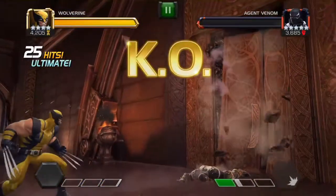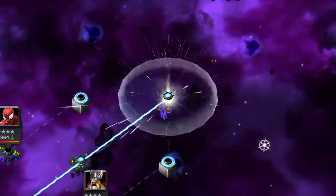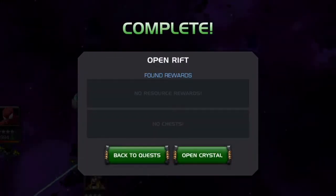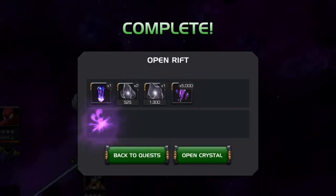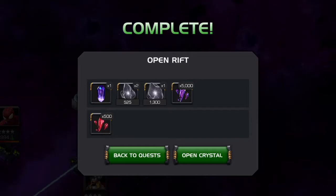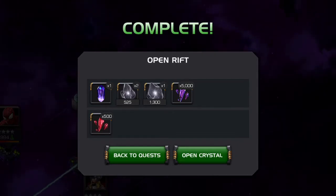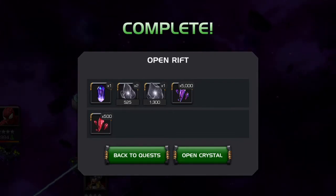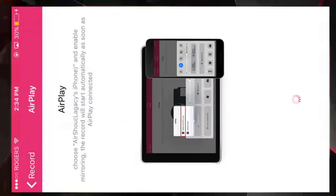Alrighty, let's see what we get. Come on — bunch of 5-star shards, or a bunch of 4-star. I'm okay either way, as long as it's a lot. Come on, big money, big money. 500? What? That sucks. Man, that blows. Well, hopefully we have something better in the next one. Thanks for watching, guys. Peace.